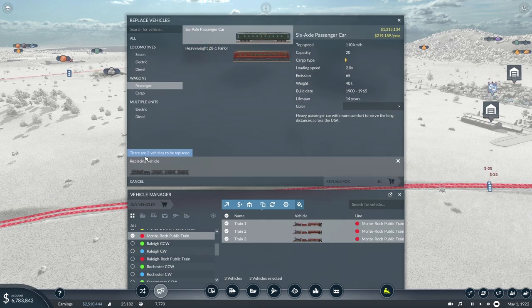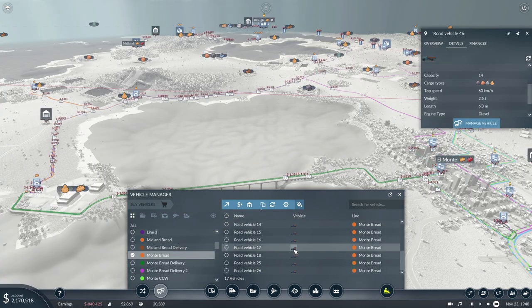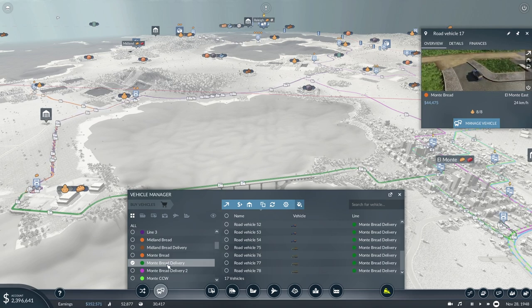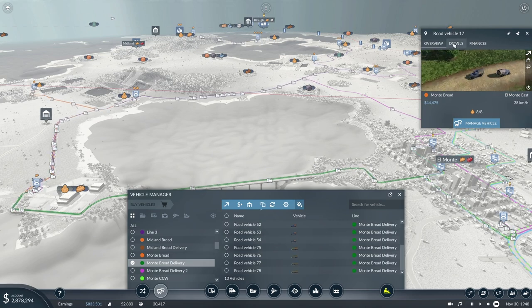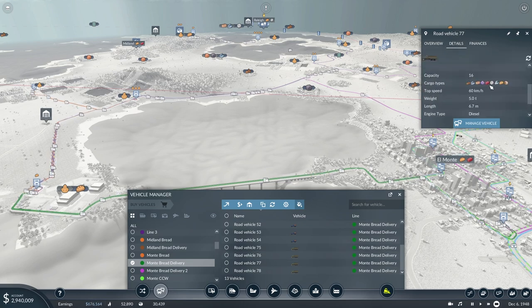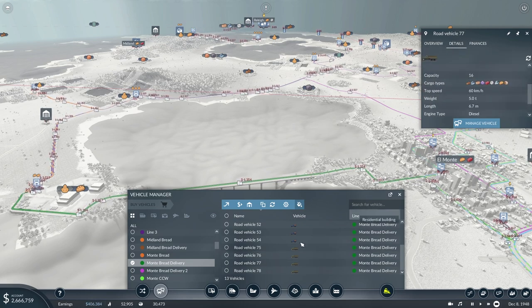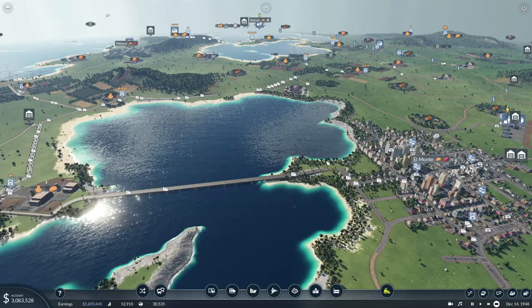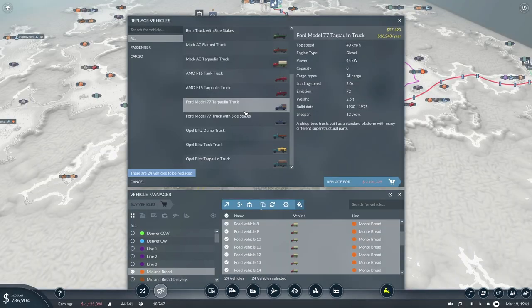In regards to the UI, they added a lot of very nice quality of life buttons and tricks to help you manage everything you're in charge of. Because it is a lot, especially the further you get in the game. For instance, if you have a line with 40 vehicles that have deteriorated, instead of replacing each vehicle individually, you can hit a select all button, highlight all the vehicles for that line, hit replace, pick the vehicle you want, and it switches them all for you. You can even do that for multiple lines at the same time — it's a very awesome feature.